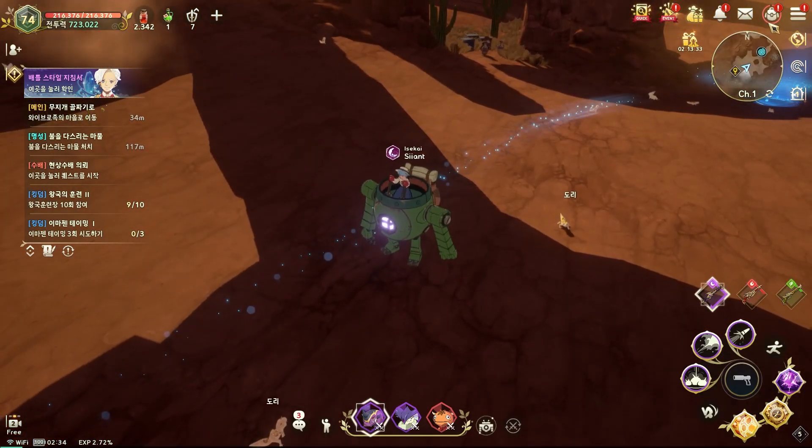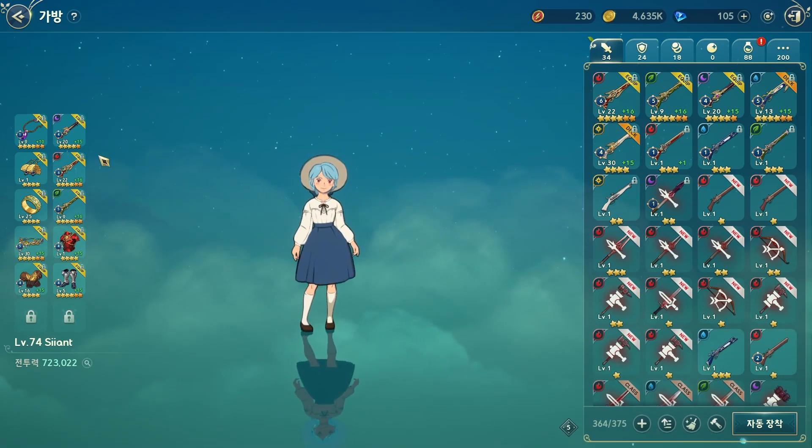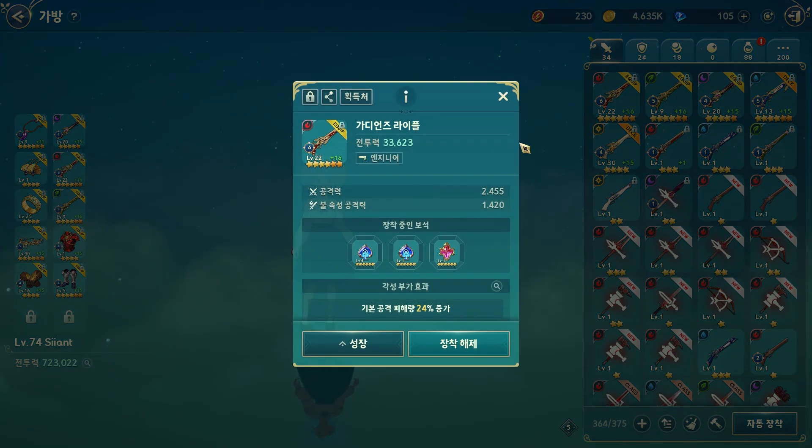So we just finished here. Let me show my equipment — it's not very crazy. I think the most outstanding piece is this one: Awakening 6. The Jokers are not full, but they are pretty high.